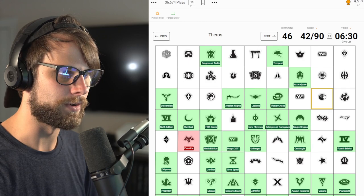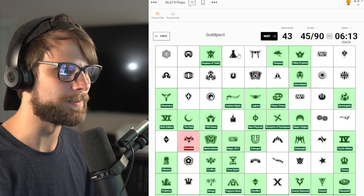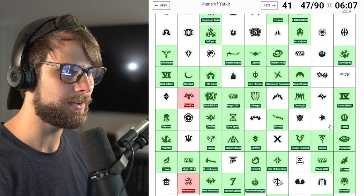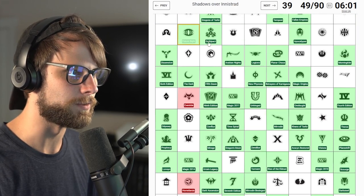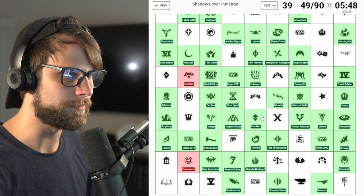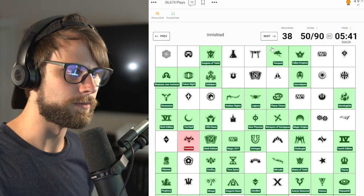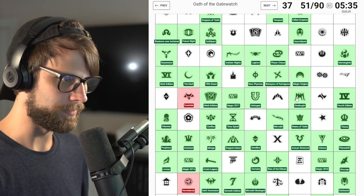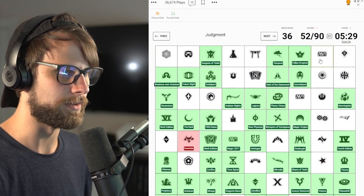Theros - I saw that one, there it is. Morningtide - sick. Fallen Empires - yes. Guildpact - nailed it. Mirrodin - boom. Guys, we're on a roll. Khans of Tarkir - we saw this one just earlier. Future Sight - that's kind of a cool one. Shadows over Innistrad - come to me, this is so difficult for me to see. Maybe it's the glasses backfiring. There it is. Oath of the Gatewatch - nailed it. Judgment - I do know that.